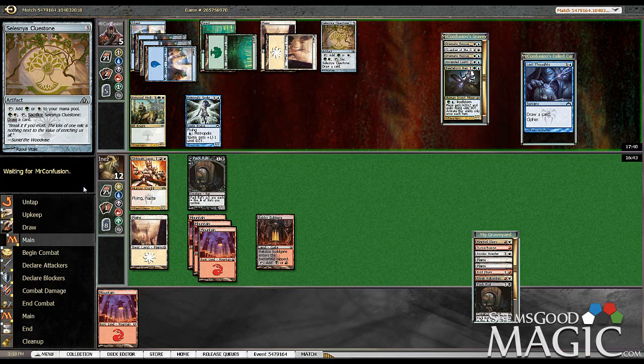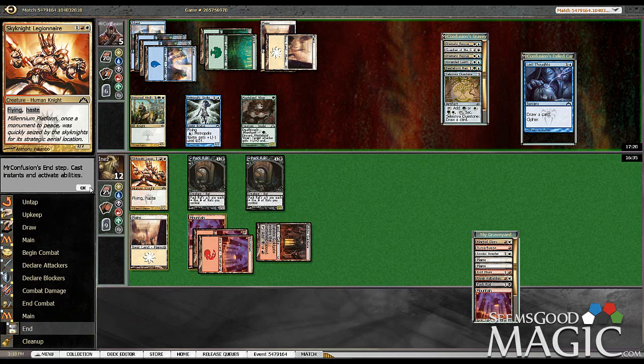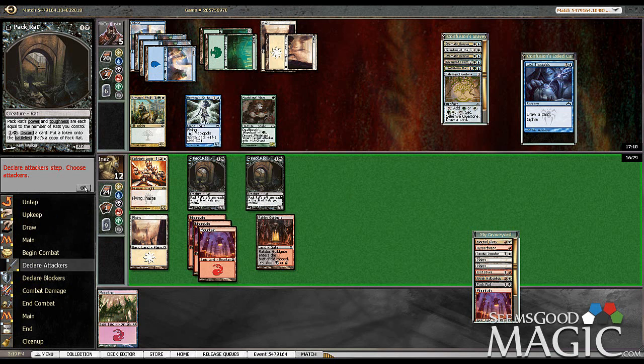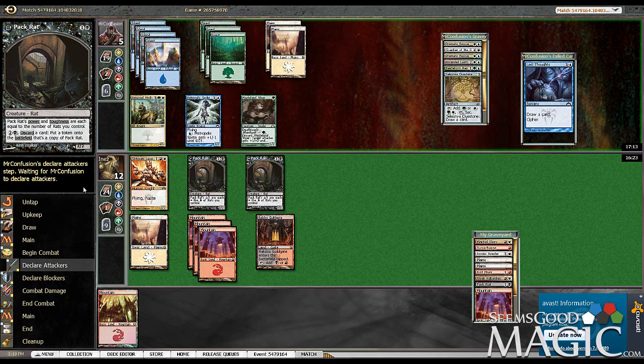He's got two lands in his hand — hopefully three. How many Pack Rats have we made? We've done three — this will be our fourth. Pack Rat's so dirty, just truly obnoxious. It's good at this stage — when you're just in this stage, it's way good. I'll just draw more lands, and of course we're flooding. It's like the only time I don't mind flooding. And his board actually really sucks for him, whereas we're just getting straight value.